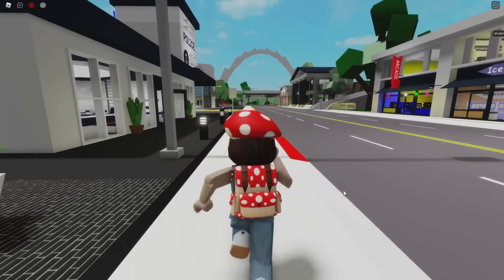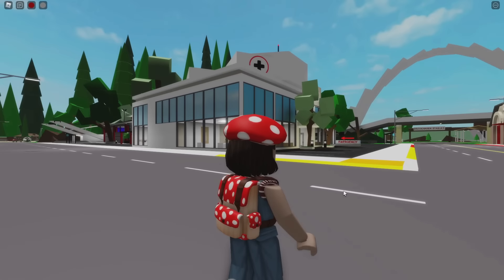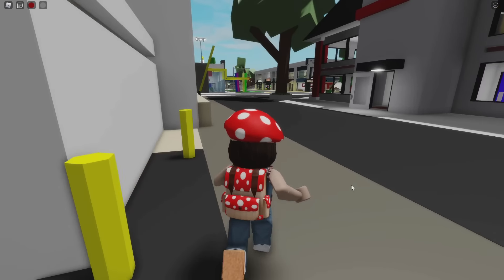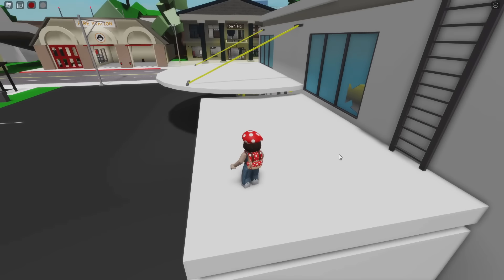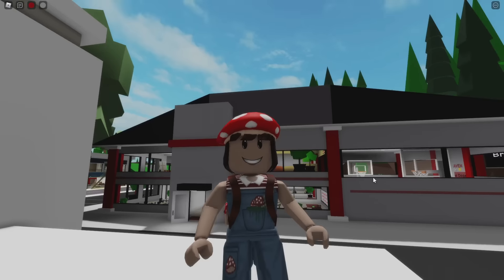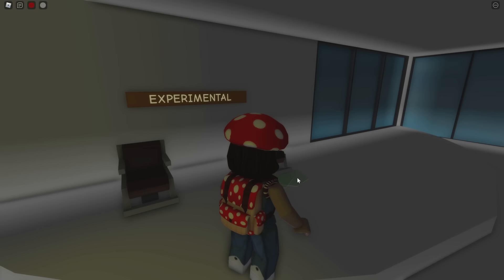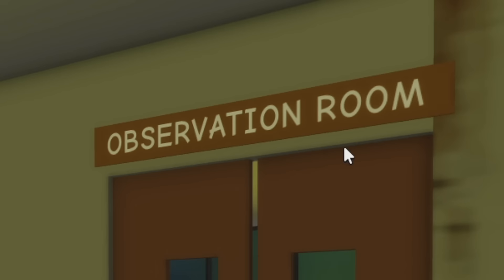The first thing we need to do is go over to the hospital. The hospital is already not the happiest place. We're just gonna hop on over onto this little pole right here and then jump on top of this. I love how the hospital is across from the Brookhaven cemetery — what does that say about this hospital? There's this broken piece of window and this creepy creepy room. There's like super scary experiments going on. Let's head in to the observation room.